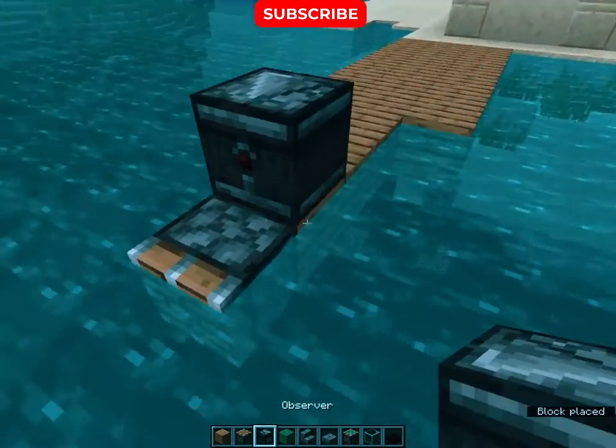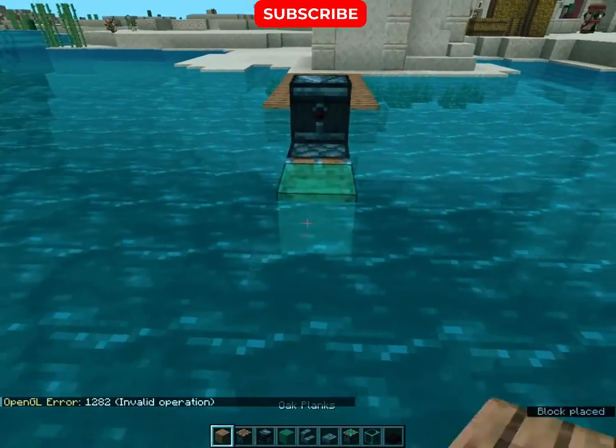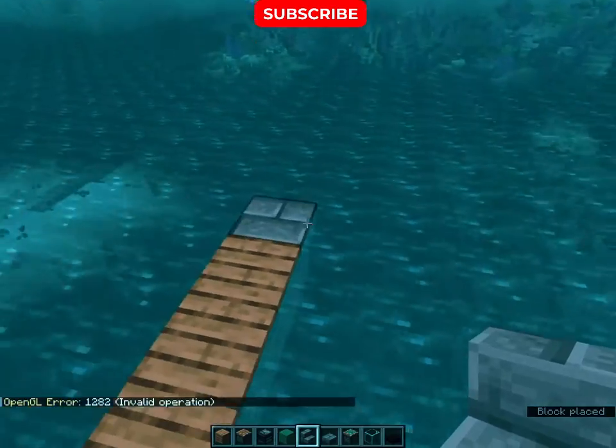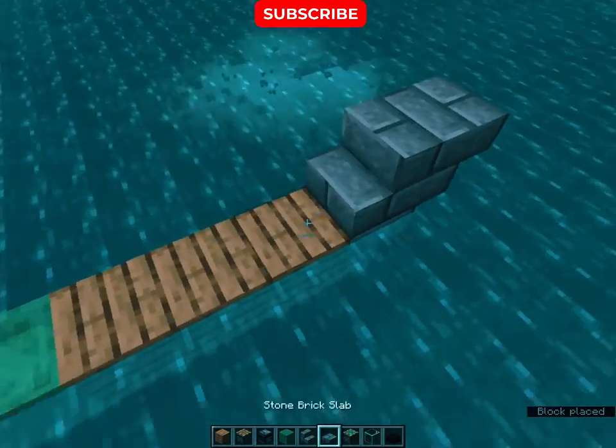So firstly place a piston and observer like this. Then a slime block and three planks like this. Then make the edge of the boat like this, now place two slabs.